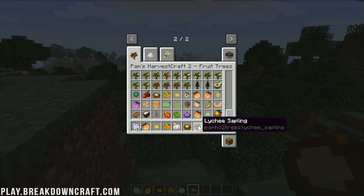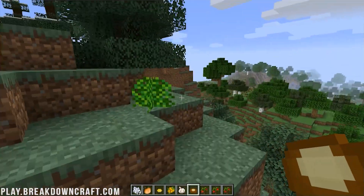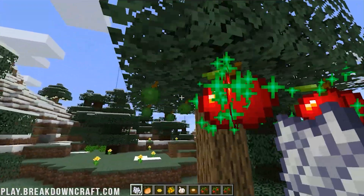For example, if we wanted to plant an apple tree — I always like the apple trees, I think those are pretty cool — go ahead and grab that. We'll plant a cherry tree too. Let's go ahead and plant this, and we can of course bone meal it. And there we go — we now have ourselves an apple tree, just like that.